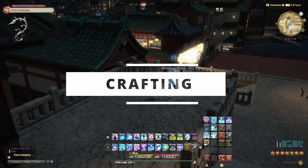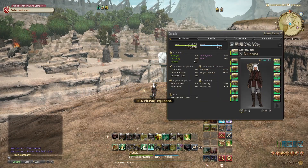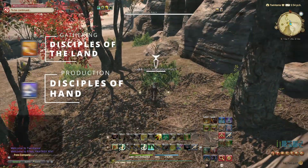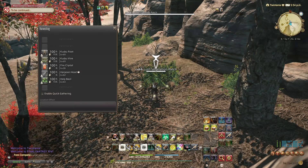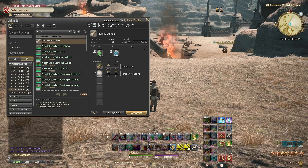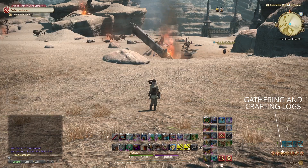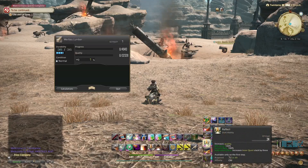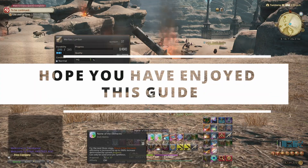Crafting in Final Fantasy XIV is like no other MMO. There are two subcategories: Disciples of the Land and Disciples of the Hand. Disciples of the Land is for gathering materials and the classes are Botany, Mining and Fishing. Disciples of the Hand are our production classes and these are Alchemist, Armorer, Blacksmith, Carpenter, Culinarian, Goldsmith, Leatherworker and Weaver. Each is done as a separate unique job and even has its own story questline. Keep an eye out for our future crafting guides.